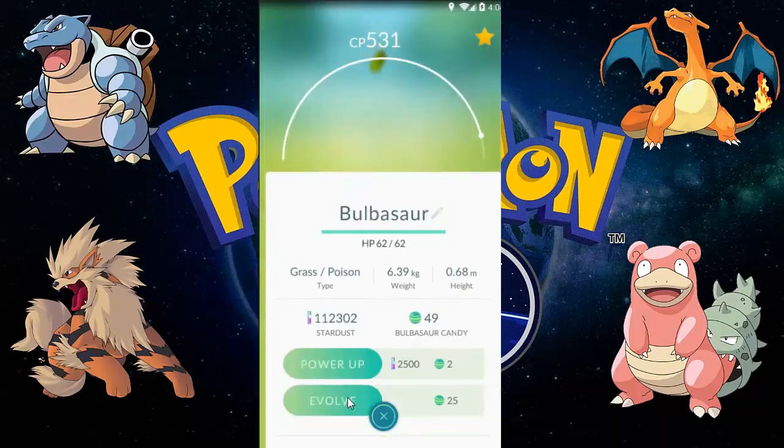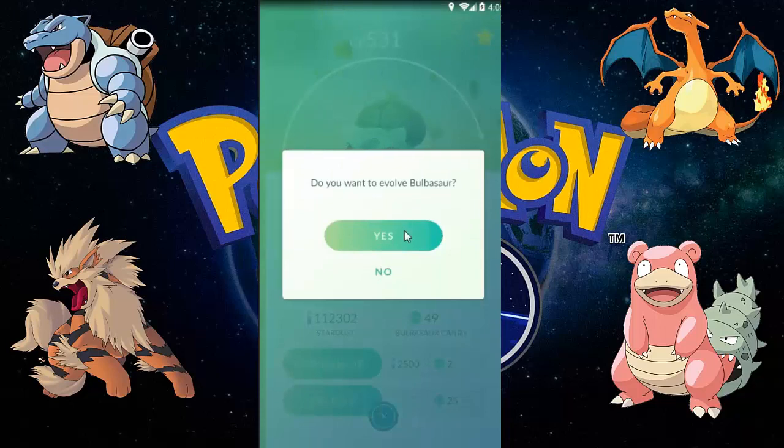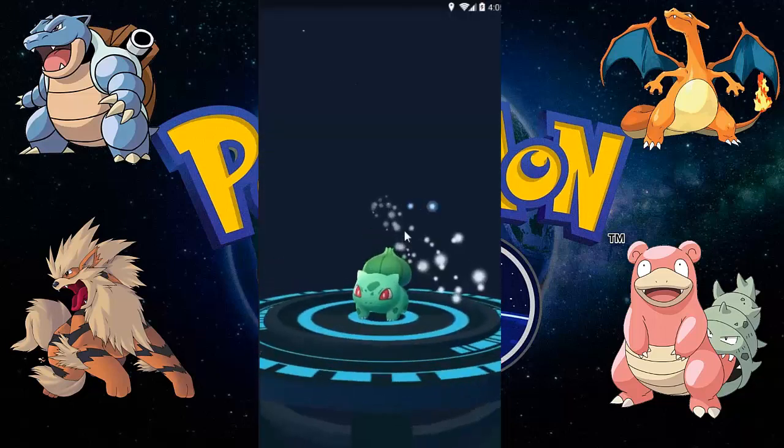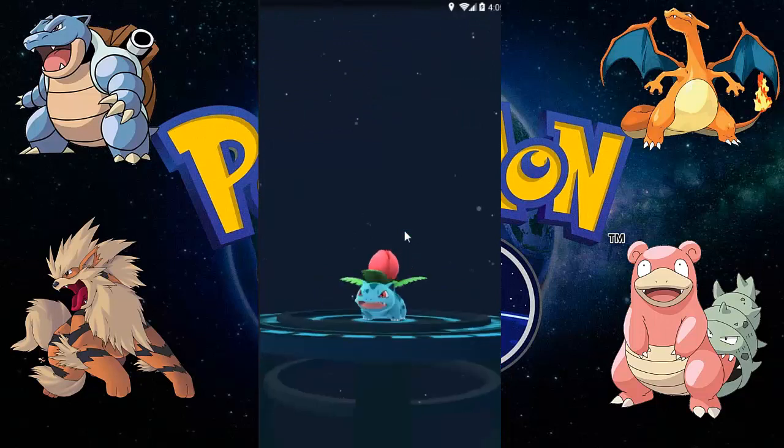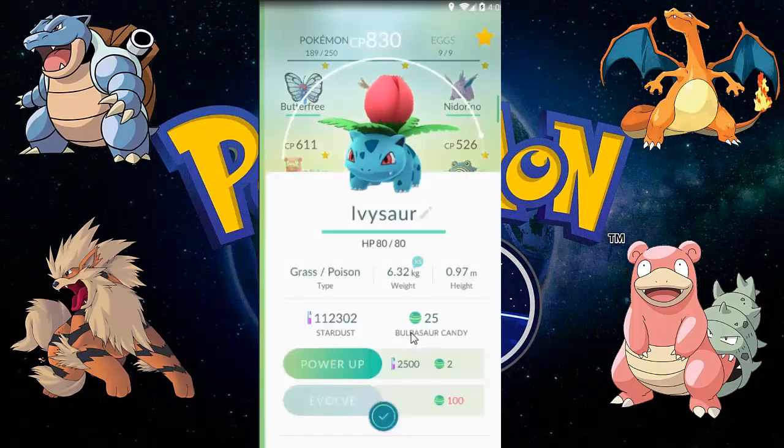Now we're going for the starters. Let's evolve Bulbasaur, which is the first starter Pokémon — a Grass type and also a Poison type — and it evolves into Ivysaur with the rose on its back.